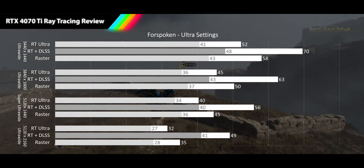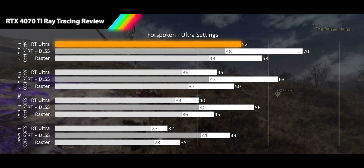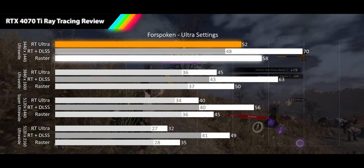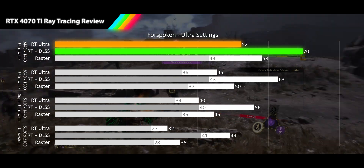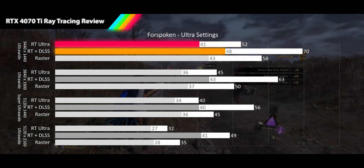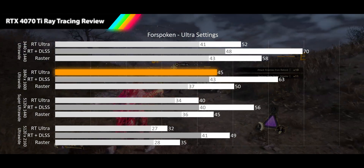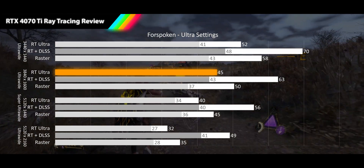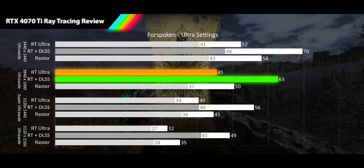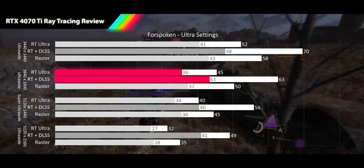Next up is the action RPG Forspoken played on its ultra preset. At 3440x1440p, RT delivers an acceptable 52 FPS average — 10% slower than raster — and DLSS quality nets 33% extra performance for a 70 FPS average with an acceptable 1% low. At 3840x1600p, RT stays acceptable at 45 FPS average — 10% slower — and DLSS quality gets 38% more performance, recovering smooth gameplay averages of 63 FPS, but the 1% low remains in unacceptable range.